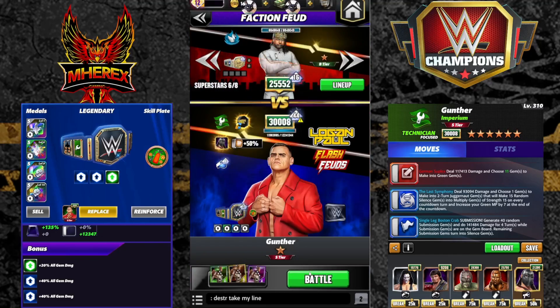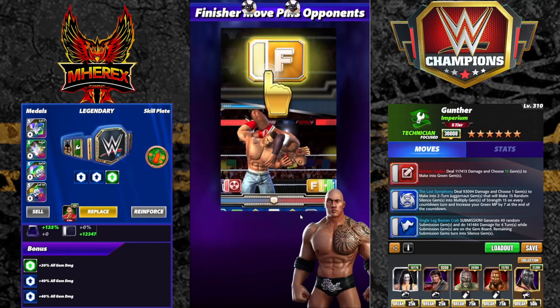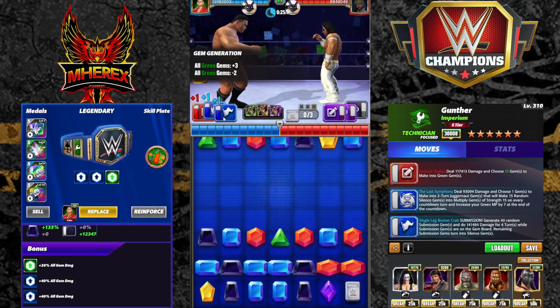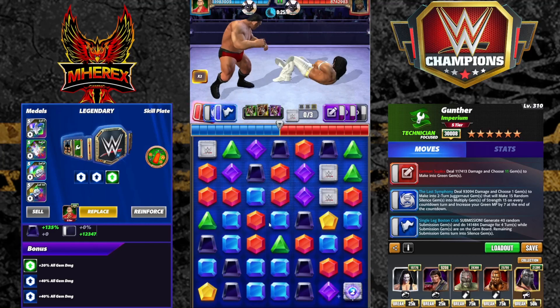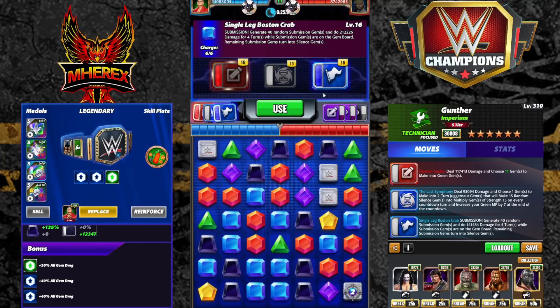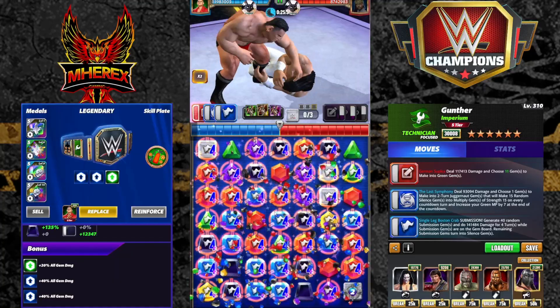Next you can see me going against Nakamura. It's not really a big deal what level they are. I want to show you the speed and the damage on Gunther — he's about 45 to 50 seconds this way, depending on your choices with 2x speed. So that's pretty solid. I was concerned about the 5-match of blue there, but I hit the sub anyway.